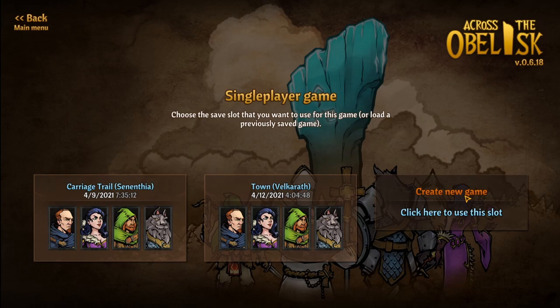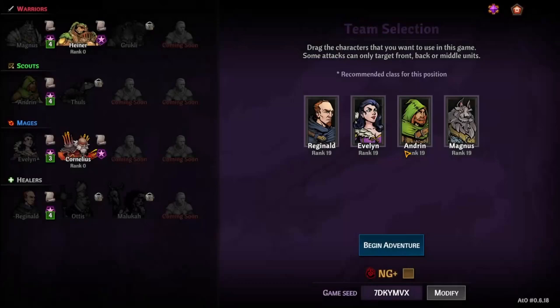Hello everybody, my name is Lutrara and this is Across The Obelisk. We're doing a fresh run. We just finished a run where we won — we beat the main boss. So let's try a fresh run.